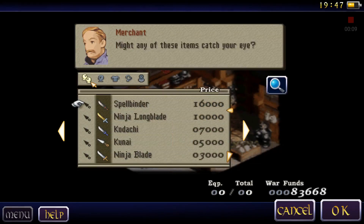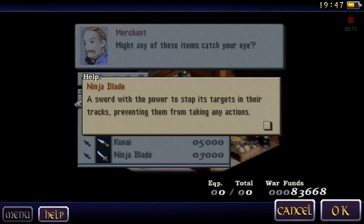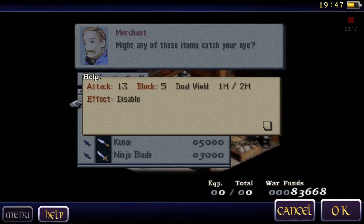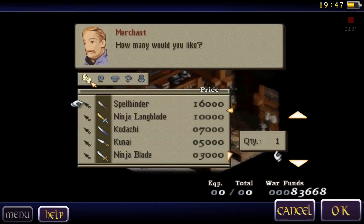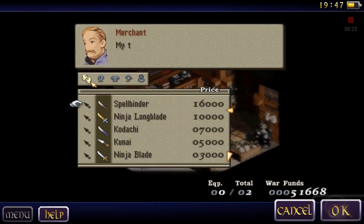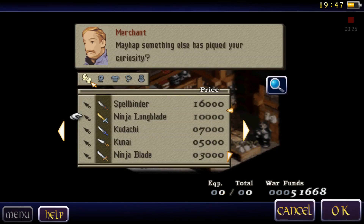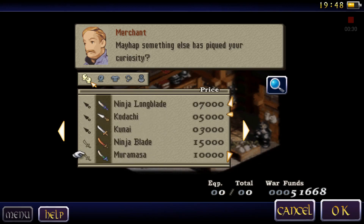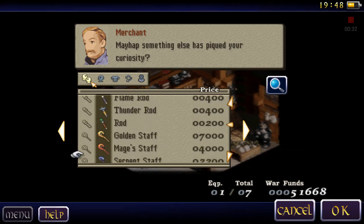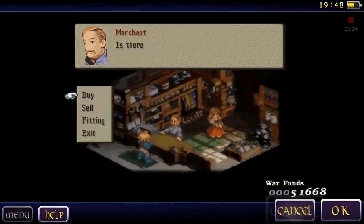Let's buy a few more things. This is Spellbinder — a sword with the power to stop its targets in their tracks, preventing them from taking any actions. It does have the effect of disabled. That should be it for now.